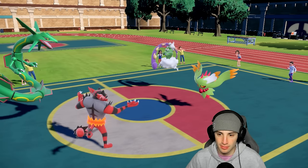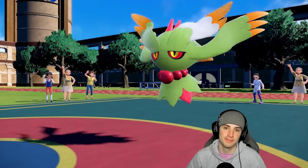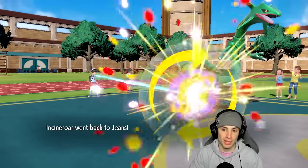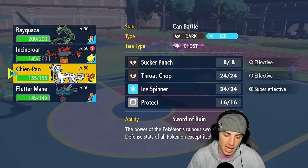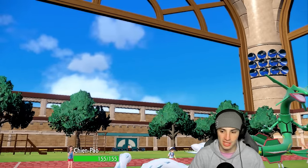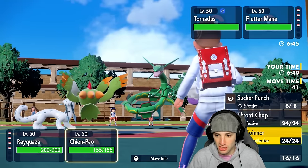Dazzling Gleam flies out and I Parting Shot into it. Incineroar takes a little damage, nothing too crazy. Parting Shot drops their Fluttermane's special attack. Now I could bring in my own Fluttermane, but I'm thinking of just going Shen Pao — Protect Shen Pao and Normal Tera Rayquaza so it doesn't take big Dazzling Gleam damage, then Dragon Ascent to kill their Fluttermane. That's my best interest, and that's gonna be the play.